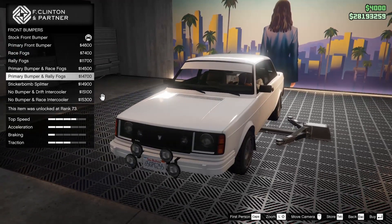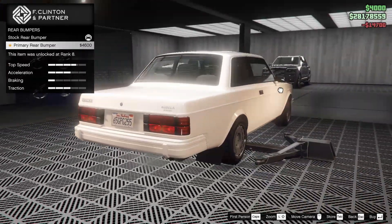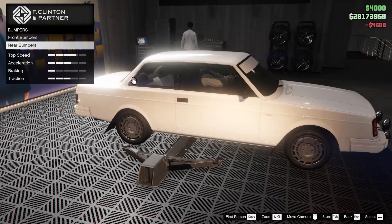The exposed intercooler is kind of interesting. I kind of don't mind the rally fogs. The race fogs are okay too, but I think the rally fogs are kind of cool, so we're gonna go for that. For the rear bumper, we can just change it to primary — it matches up with the front, so why not?